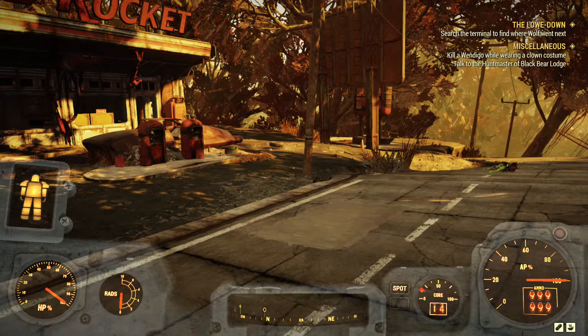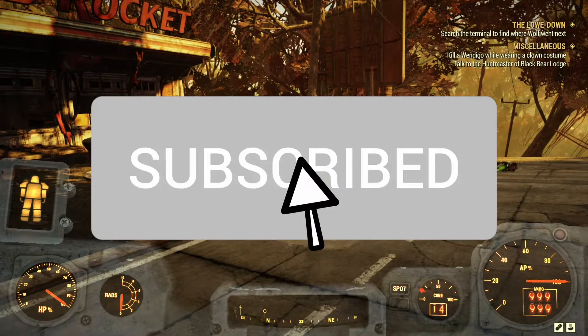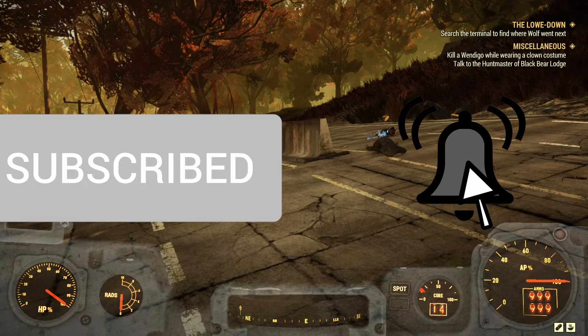Well hello there my fellow wastestanders, welcome back to my channel and to a brand new Fallout 76 video. In this video I will be showing you one of perhaps the most lesser-known enemies in Fallout 76, the hermit crab. Before we start, make sure that you subscribe and put your notifications on to never miss a video, and without further ado, let us start.